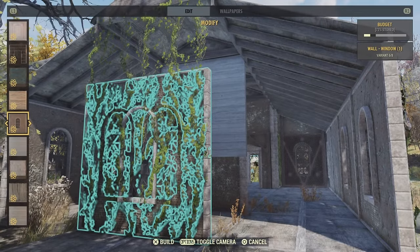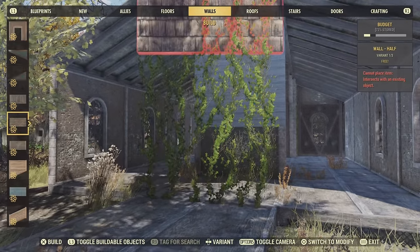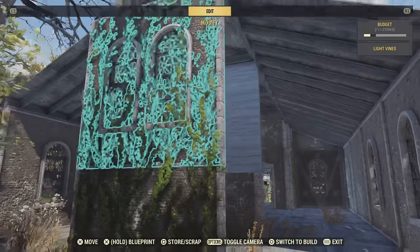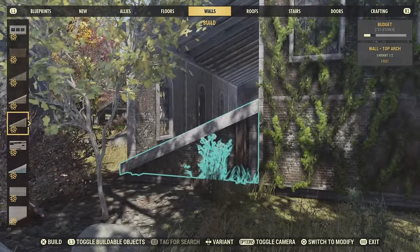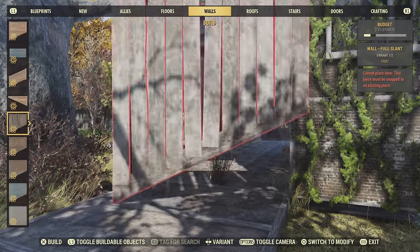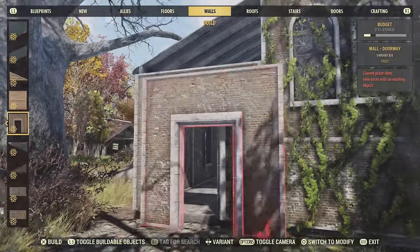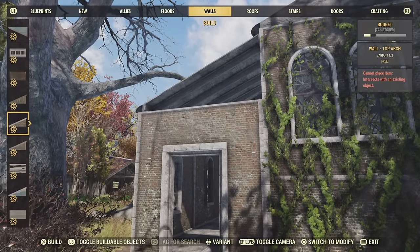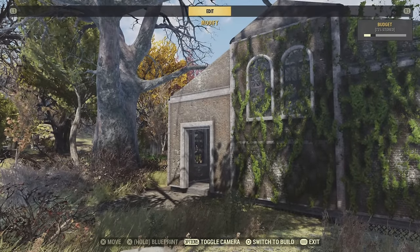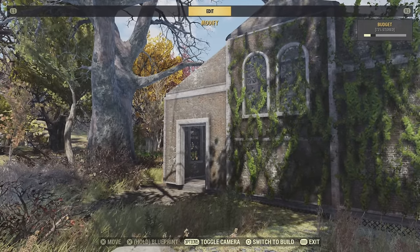Oh, I almost forgot — on the back wall there, you're going to repeat the process that you did at the front with the vines. I will point out though, if you put your doorway in the same position as mine, you're not going to be able to cover it with vines. To be 100% transparent with you, you're not going to be able to place a doorway anywhere and put vines over it, unless you come up with something creative like glitching through the wall. Vines are a bastard — not only do they not let you walk through a doorway, they also stop you from glitching through things as well. So that could be a little bit of a problem, but we're just going to use the ostrich method. Head, sand, bury.